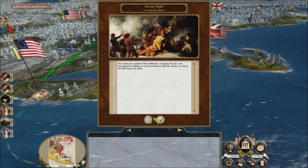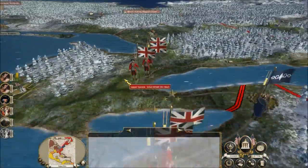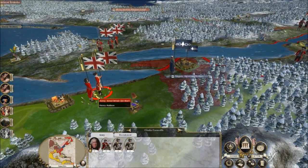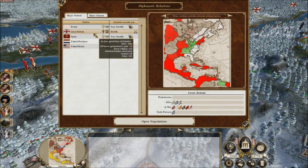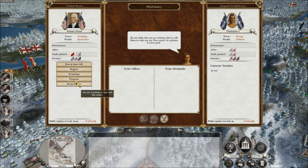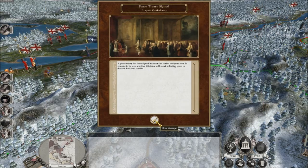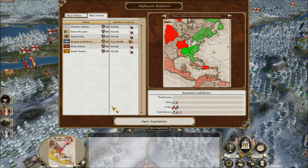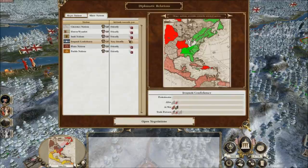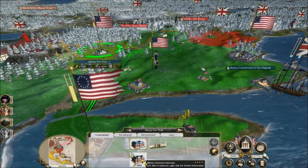We have a new turn. Another enemy raid - that's my mines. Britain is actually forming up a little army over here; that will be a good one. We're also at war with the Iroquois - let's see if we can try to at least get some peace with them and turn them over to our side. Peace treaty - they want 3,700. You know what? By God, I will do that, all in the name of peace with the Iroquois. I can't get an alliance because they are allied with Britain, but I think that was worth it - it gets them off my back at least for a little bit.